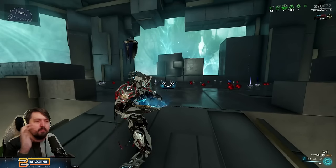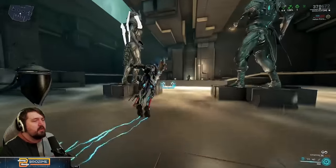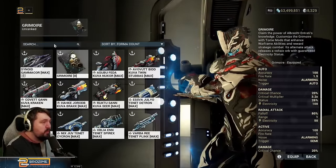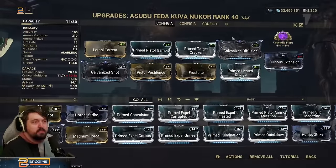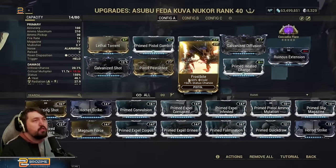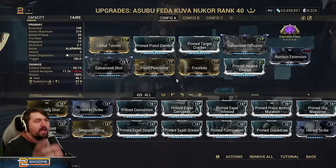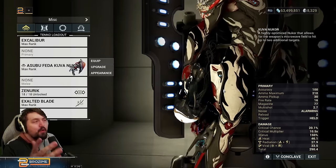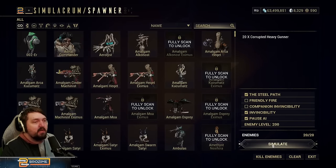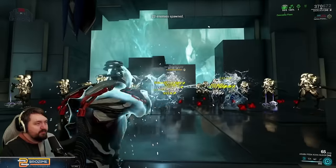That was pretty slow compared to what you're used to seeing — especially from my recent Mesa and Saryn videos — but I wanted to show a very specific comparison for how good this weapon actually is. That comparison is with the Kuva Nukor. This is the usual Kuva Nukor build using Cascadia Flare, which charges up actually much faster than the Grimoire did. My Kuva Nukor isn't optimal — it's about a 33% bonus element — so keep that in mind.